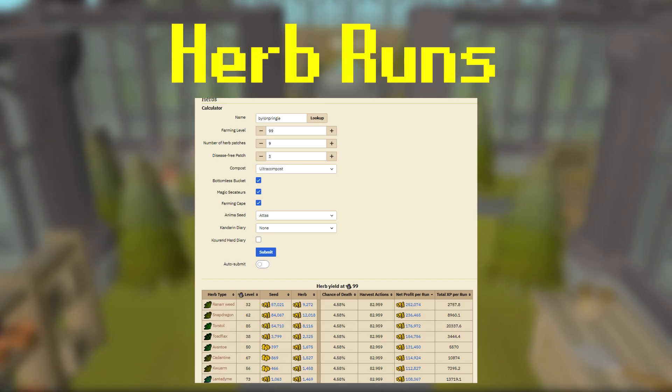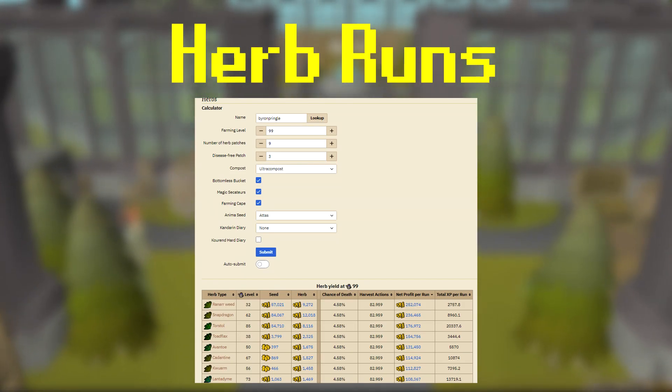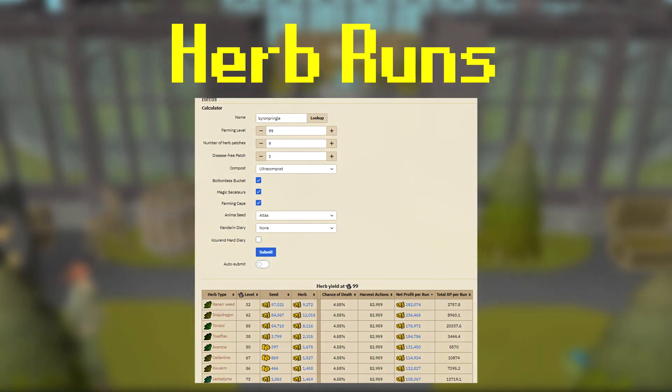Instead of going for money, you could also go for XP. It looks like if I did Torstol, and if I was at 99 and actually cared about XP, I would get around 20k XP per run, while also still making profit.